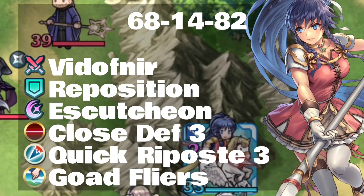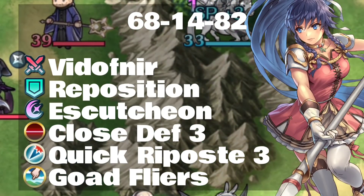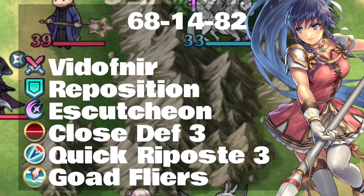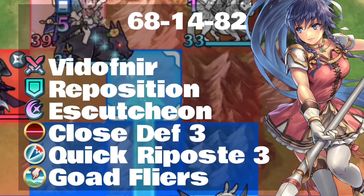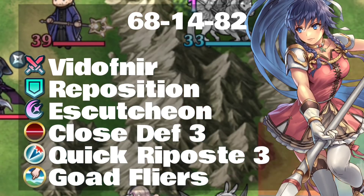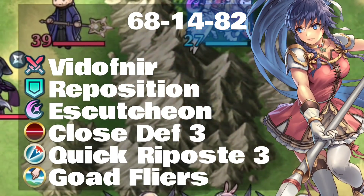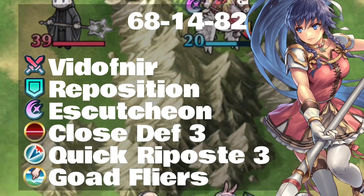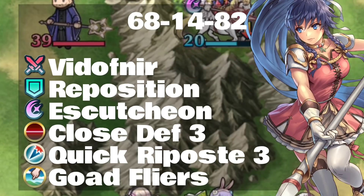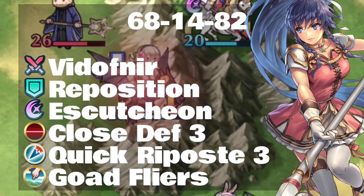I showed you two builds that work on Cordelia, so let me show you something that makes Tana a little more like Tsubaki. We keep her legendary weapon Vidofnir, Reposition, and give her Close Defense 3. You could put Fortress Defense on her if you want — Fortress Resistance I would not recommend, same with Distant Defense. All these are going to buff up her defenses and let her take a huge hit, at least from the correct targets. Quick Riposte 3 makes sure everybody suffers for it. Goad Flyers fits nicely. She doesn't have quite as good a defense as Tsubaki does, but with this build it's really darn close, and she has a lot more kills and isn't immediately crippled by green units.